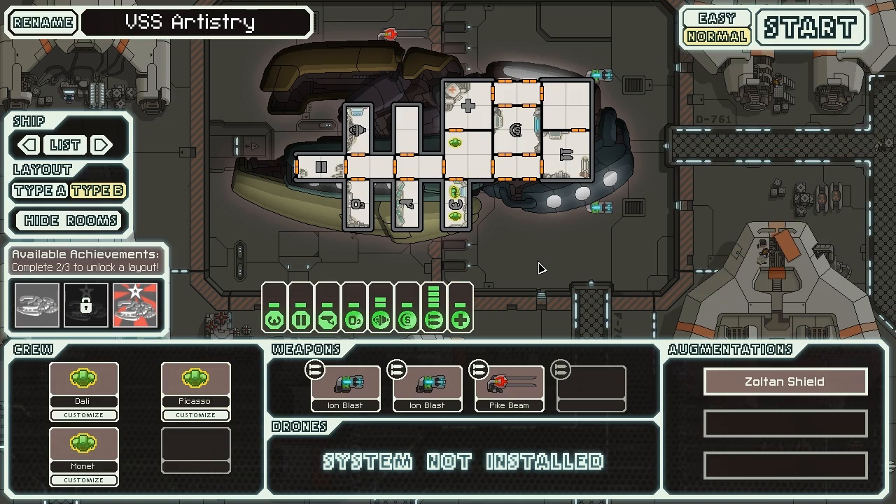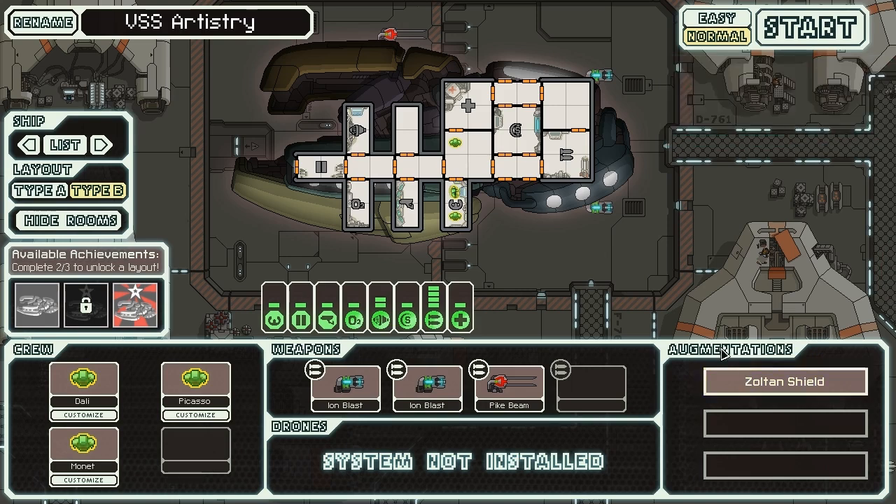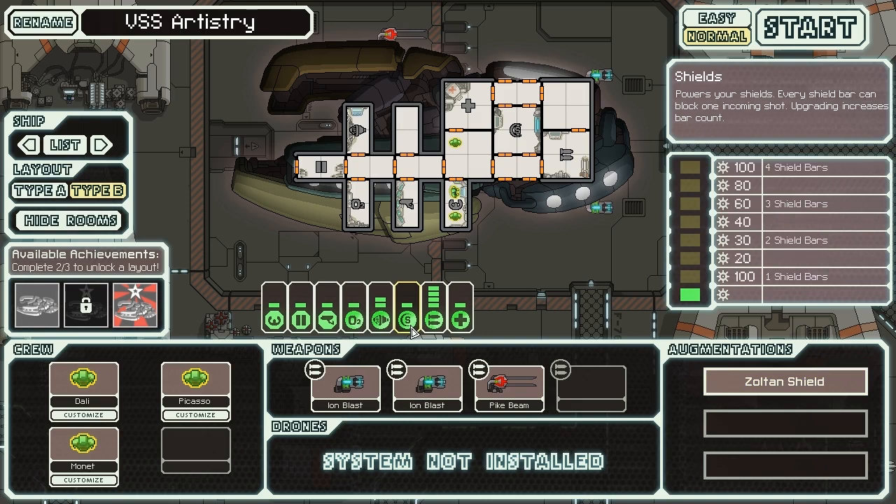Let's talk a little bit about what makes this ship so interesting. First of all, you start off with three Zoltans, so we're going to need to be moving them around to power our ship because we're not going to have enough power to start with. To add to that, the ship starts with a Zoltan shield, so we do have five shots of impenetrability.